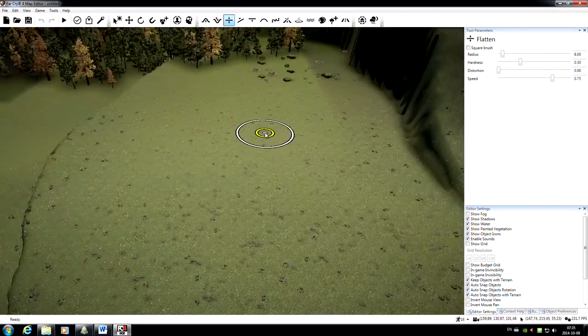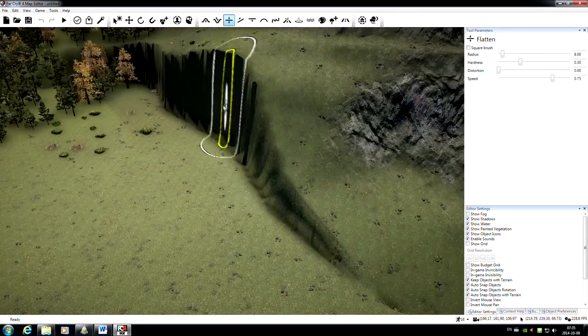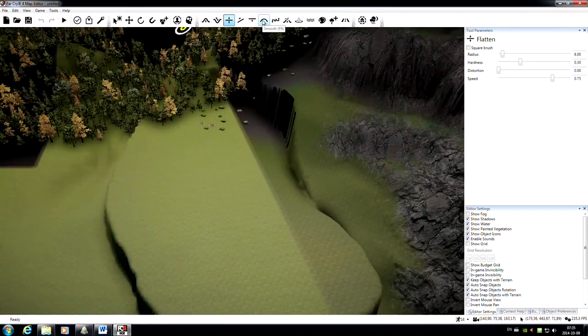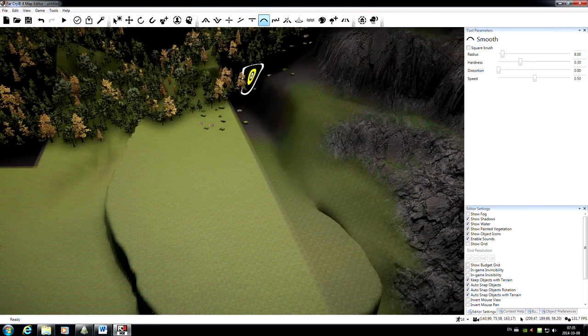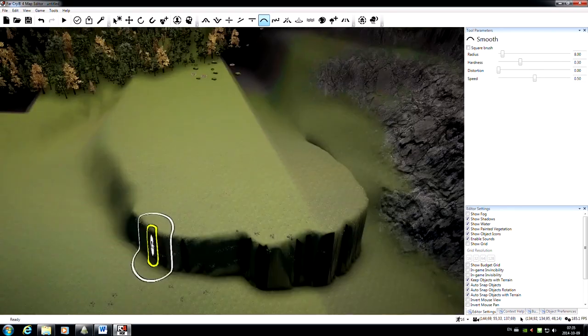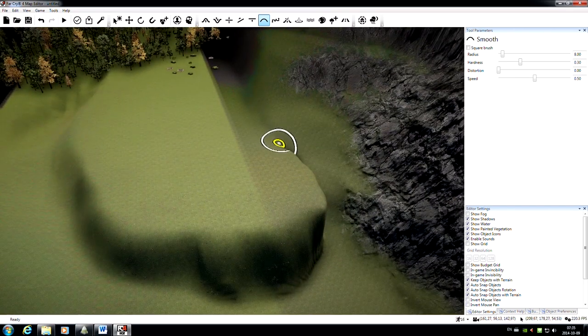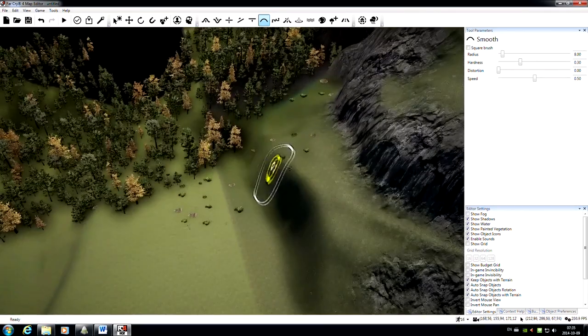Now you can see I've got a lot of harsh, sharp cliffs along the edges. So I want to take the Smooth tool here — once again just leaving the parameters as they are — and I'll just run this around the edge of the area that I just flattened. It'll get rid of these harsh, sharp angles and just leave us with a lot more of a natural, organic-looking slope.